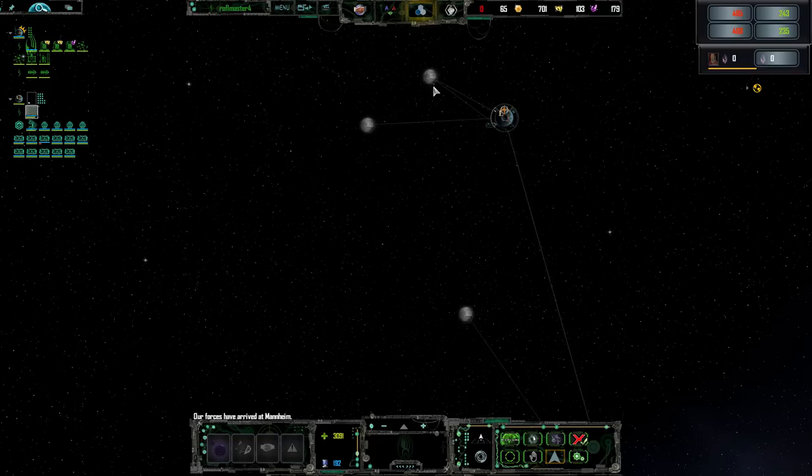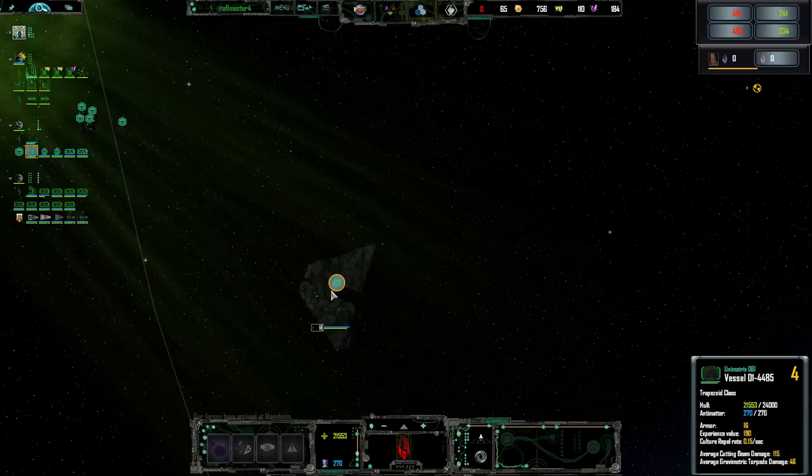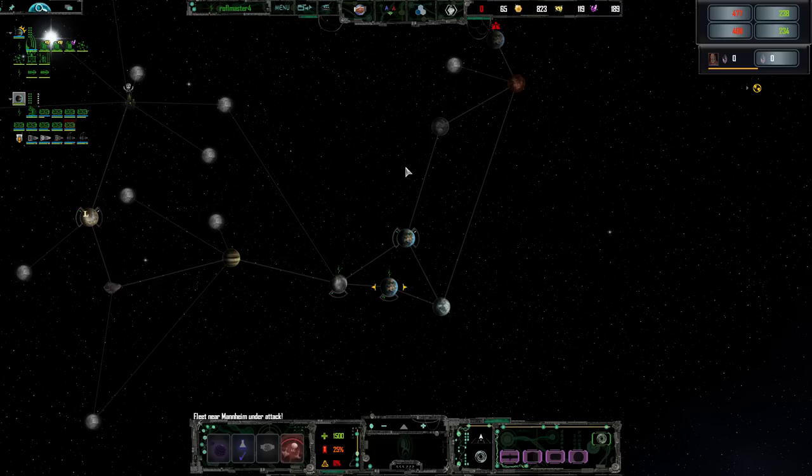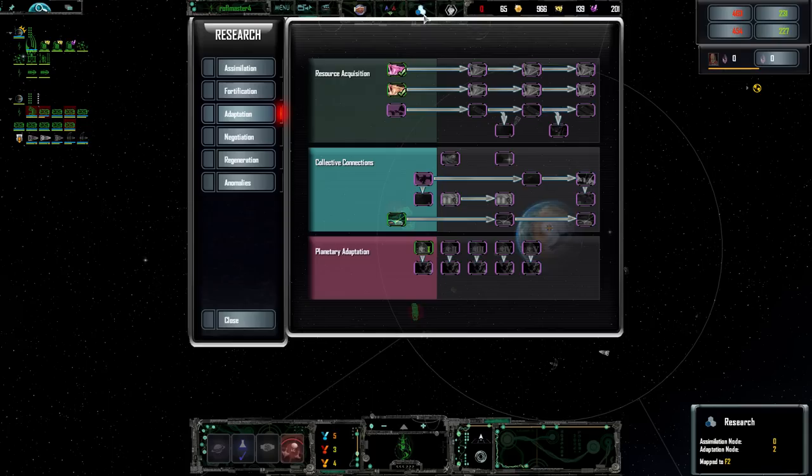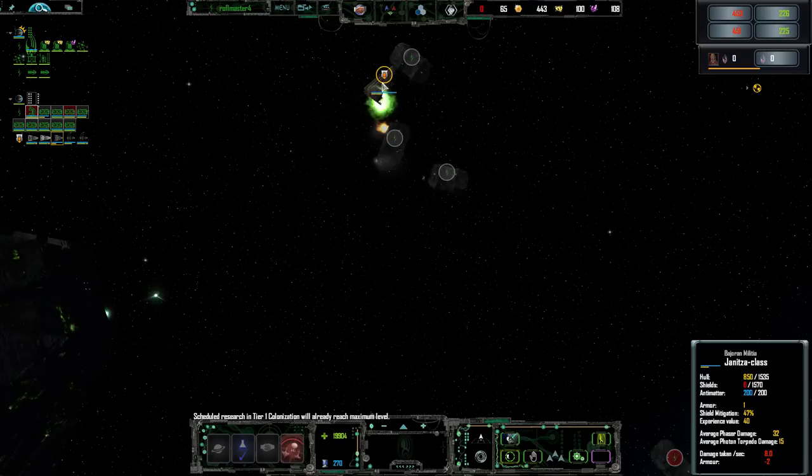Remember to call in research. Is that another Borg? That is another Borg. There's a lot of interest here. By your command, begin assimilation. Alright everybody, move forward, take these guys out. Assimilate this vessel — bathe them in the green beams of the Borg.